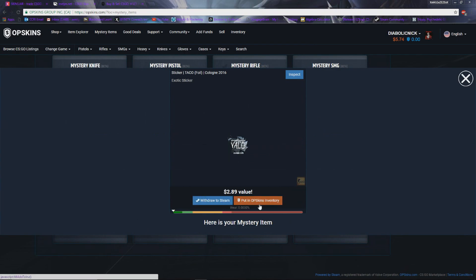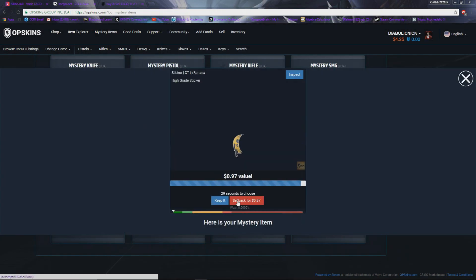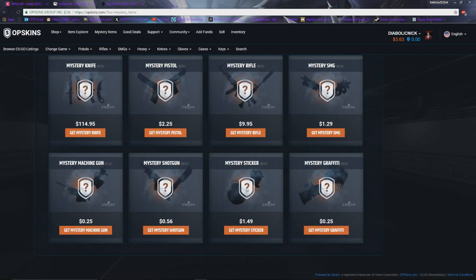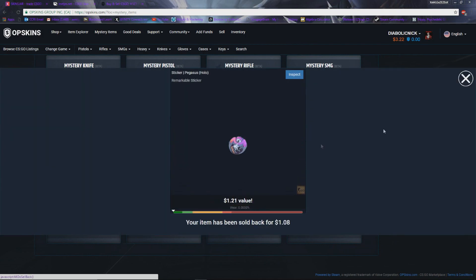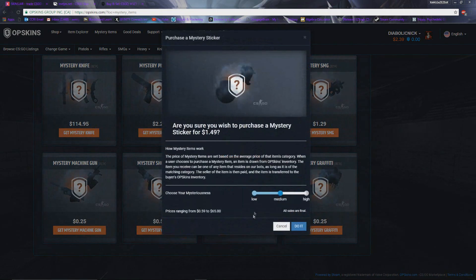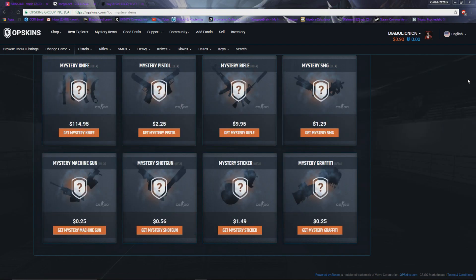Let's do a couple more stickers, low — a $0.97 value, very good. High CT, woo! Let's open another mystery sticker, another low — boom, $1.71, we'll keep that too. Very good, very good. Let's open another one — boom, $1.21, not the best, we'll sell it. Let's do two more — do a medium this time — $0.74, not the best.